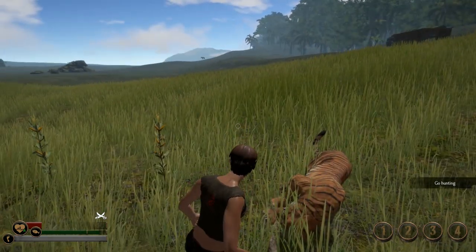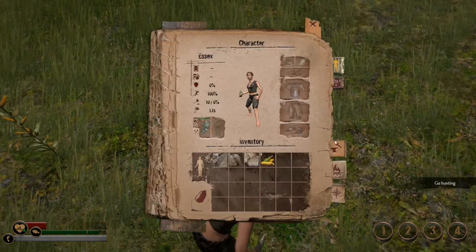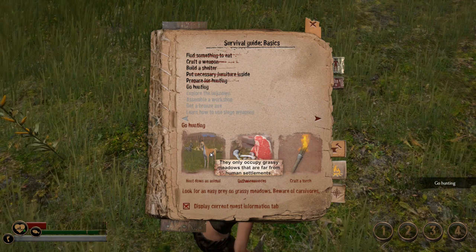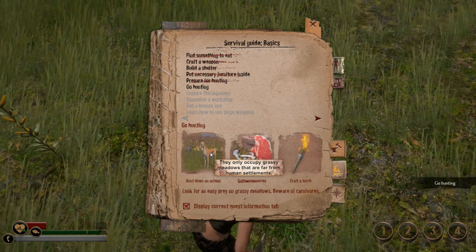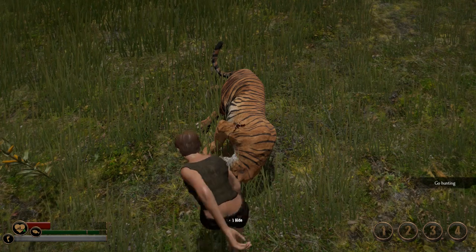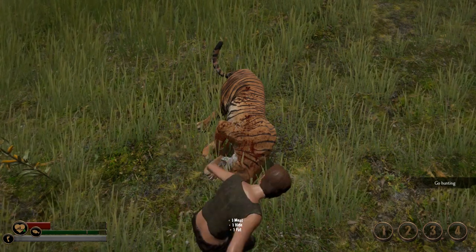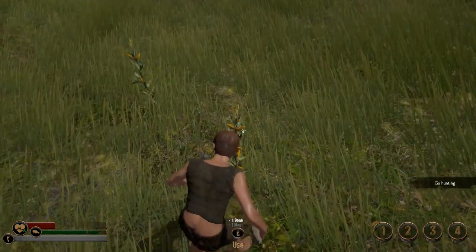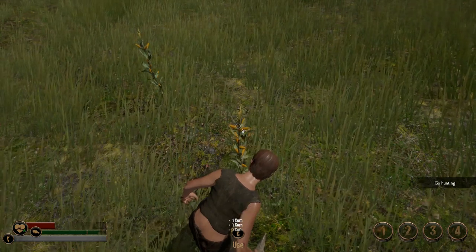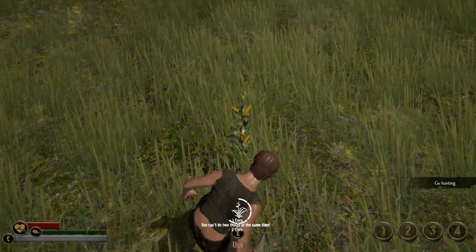Does that not count as going hunting? Because that's not fair. I'm up to four out of five tigers right now. Does that really not count? What is my quest objective? Hunt down an animal — I just did! You mean like a prey animal, don't you? At least I can get all of this guy's stuff: hide, meat, bone, fat. I was trying to craft my new bow because I lost my bow when the tiger surprised me. But apparently killing a tiger doesn't count as hunting. I think that should super count as hunting.